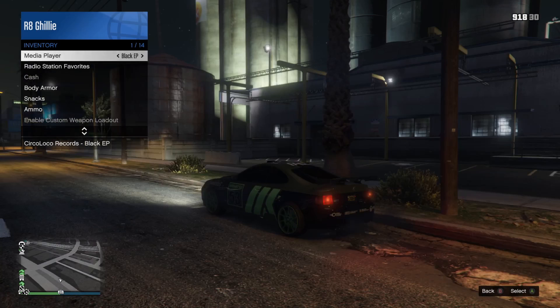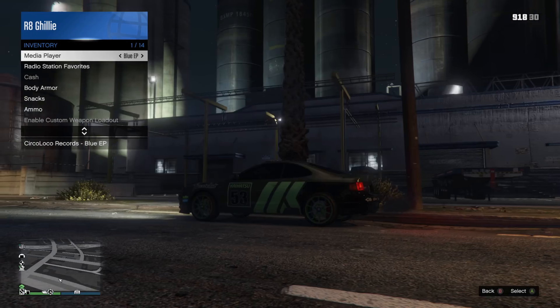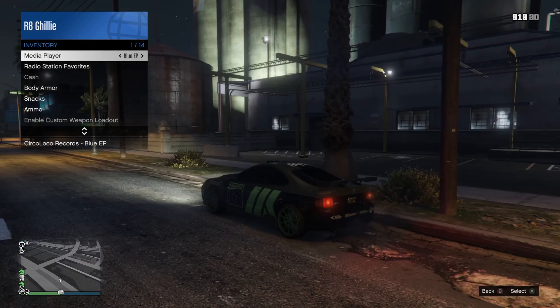You do not have to own these properties yourself to grab the USB drives. If you have a friend that owns them, you can simply enter their business and find them that way. If you don't have a friend that owns the businesses, all the locations are public areas and you can just enter some random player's business in a public lobby.